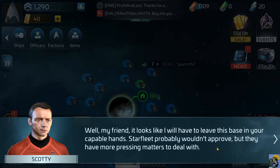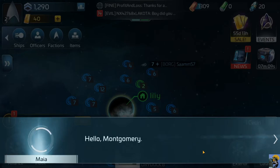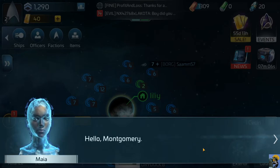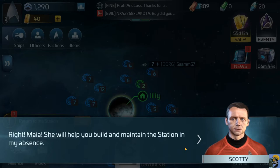But before I go, I have a gift to thank you for your invaluable assistance. I've been working on a prototype artificial intelligence program - hello, Montgomery. So Maya here is going to help me. I named her after my first sweetheart - lovely Edinburgh girl, red curls, freckles like the stars at dawn. Where was I? Right - Maya will help you build and maintain the station in my absence.